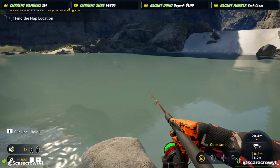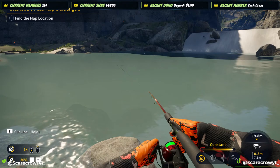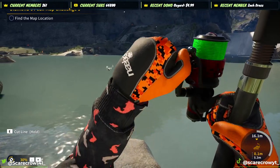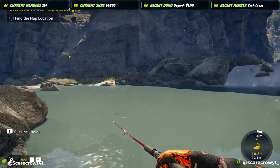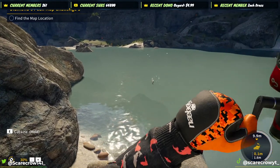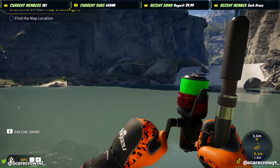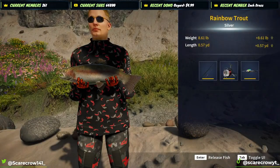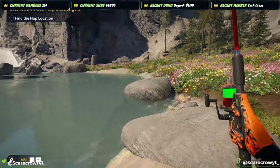One thing I would like to see changed is how easy it is to get fish to bite. I would like to see it tweaked a little bit so they don't consistently bite the same lures. That is my one major piece of feedback right now — sometimes when you get the right lure, you don't have to worry about how you retrieve it past them anymore, they just kind of bite. I'd like to see that changed.